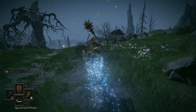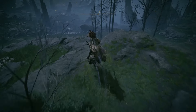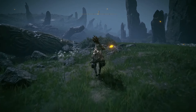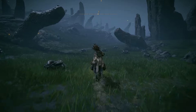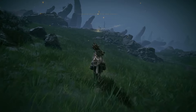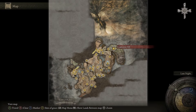From here we're going to head east. You can follow the road if you want to, but the Site of Grace we're going to next is basically directly east. This will be the last Site of Grace we get — this is Finger Stone Hill.